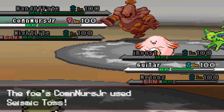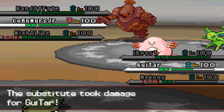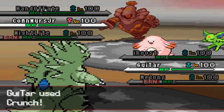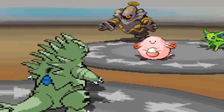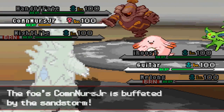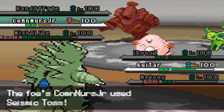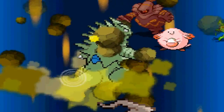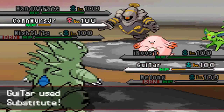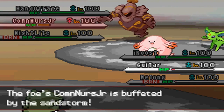Gligar can go with Trick Room too if I really need to. I rotate into my T-Tar, which has that free Sub. I was scared of what Espeon would do, but he rotates into his Chansey instead. Crunch does a nice chunk. I'm not sure if I can take him out in the next shot, so I just set up another Sub.